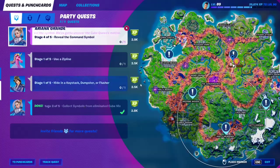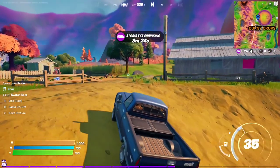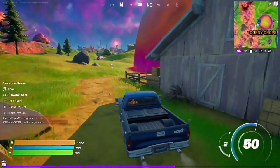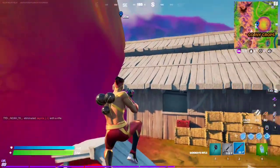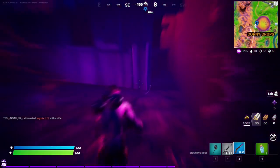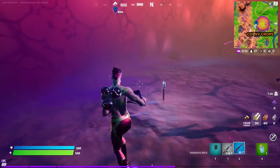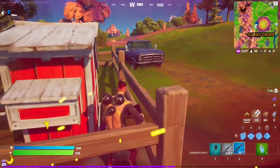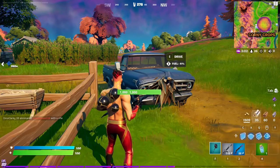For Ariana Grande's fourth stage of the punch card, you have to reveal the command symbol. There are a couple of spots you can go to: Believer Beach, Corny Crops, Weeping Woods, Misty Meadows, or Ritter Road. We're going to do the one at Corny Crops because we're already here — but the zombies aren't going to let us do it, so we're going to go to the next spot, which is Weeping Woods. Here we go.